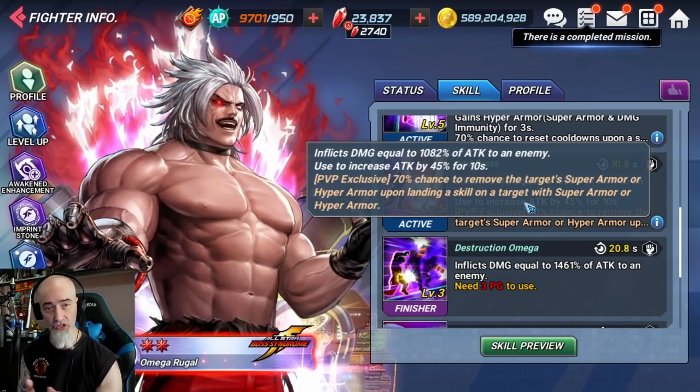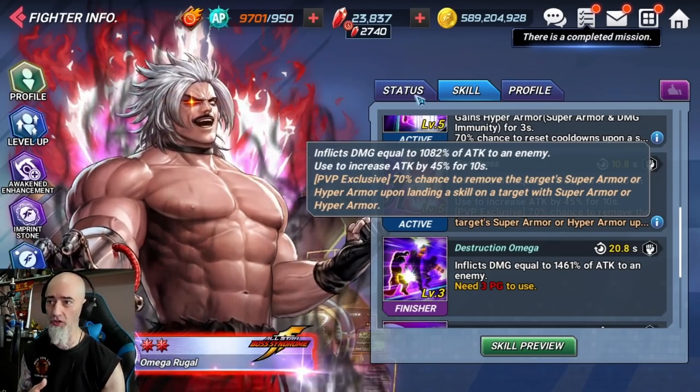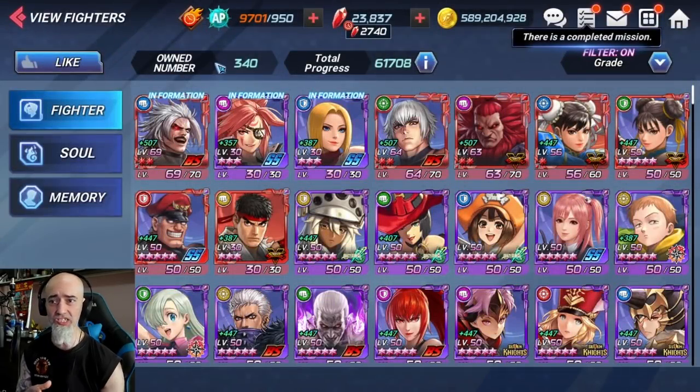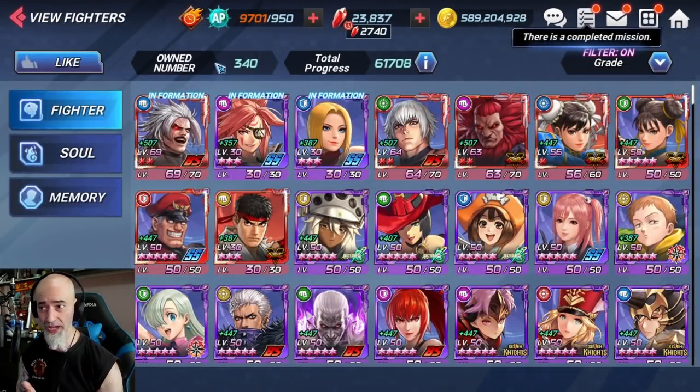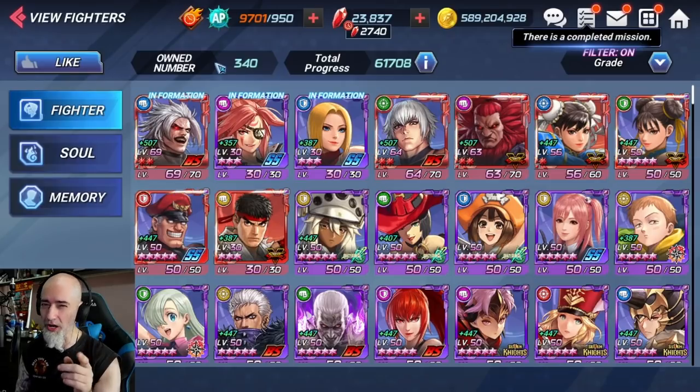They got rid of the 100% chance to remove super armor and hyper armor. No shields in Dream Match — they removed all the cores that make characters super broken. All these things that come into play giving mega characters freaking strong damage and guard breaks — they removed guard breaks, at least for the most part.